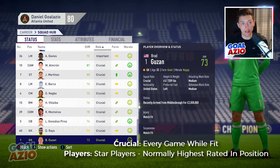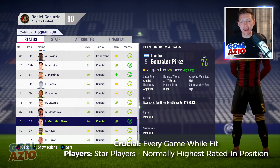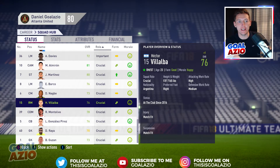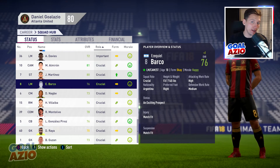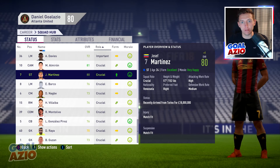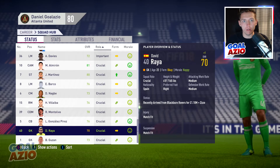For Critical, the player wants to feature every single game while fit. Honestly, I don't put many players on Critical because it's a high expectation - unless I'm signing an absolute world-class player, or it's my goalkeeper who starts every single game and doesn't get rested. These are your star players: if they are higher rated than the rest of your team or feature within your top three ranking, give them Critical. However, if they are 30 years or older, they won't want to play every single game, so a 30-plus-year-old who is your highest rated might only want an Important role.